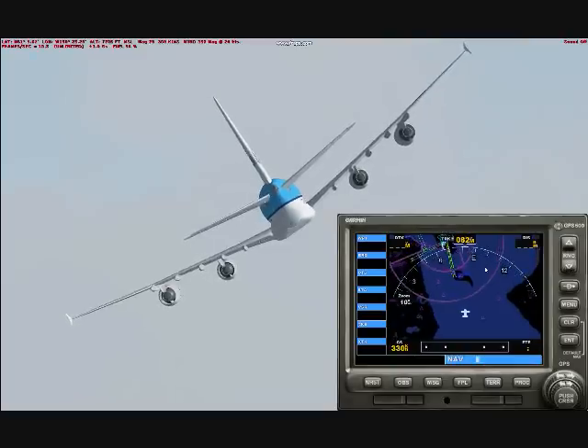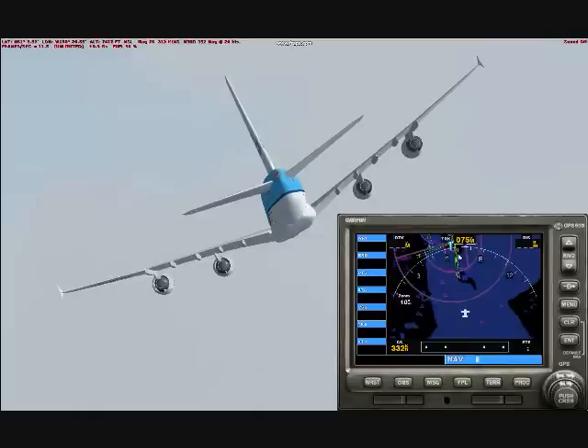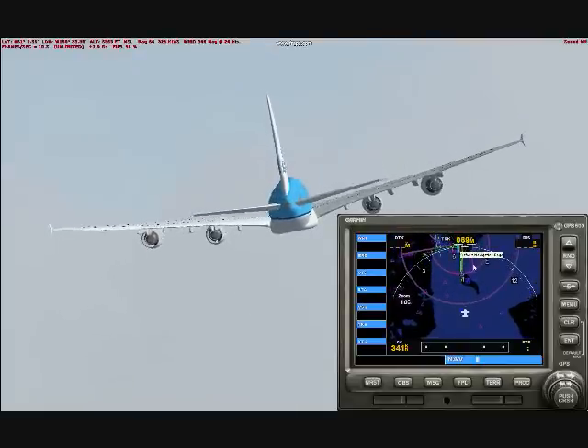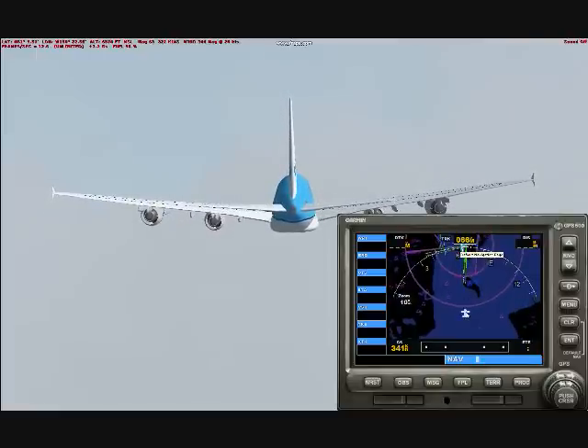As you continue to descend, make sure when you come out straight that your heading is the same as the runway heading that you recorded at the beginning of your flight. Just make sure it's the same when you come in, or else you'll come in at an angle, and that's the last thing you want on landing.